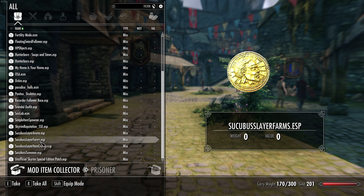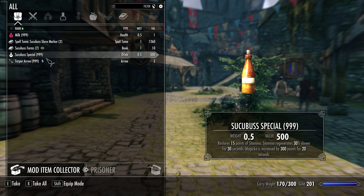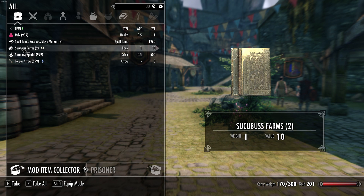I know in this mod there are some of both. You see — consumables 999, non-consumables 2.